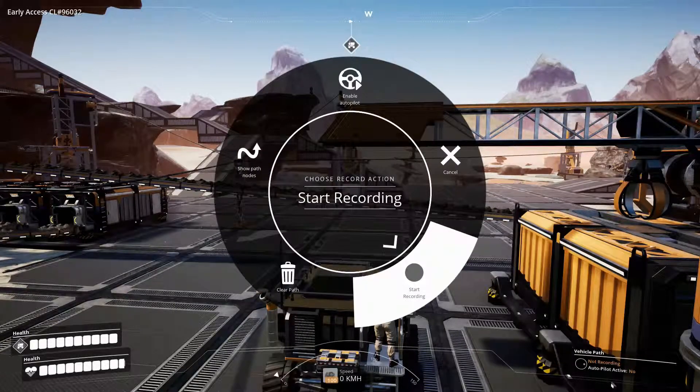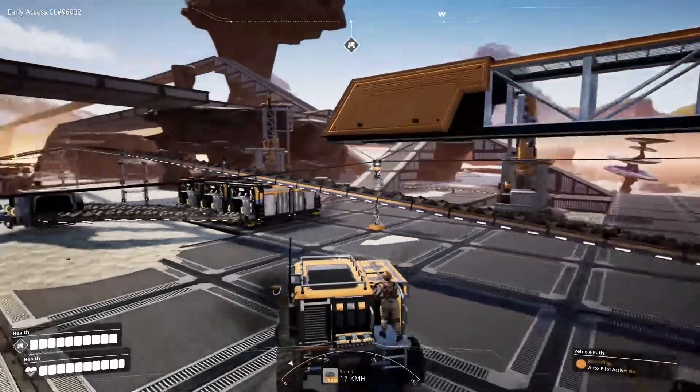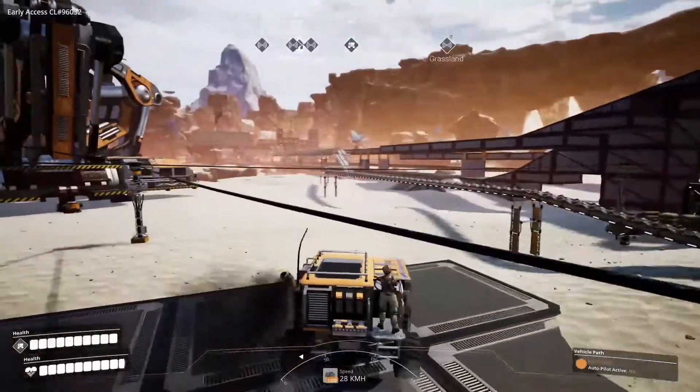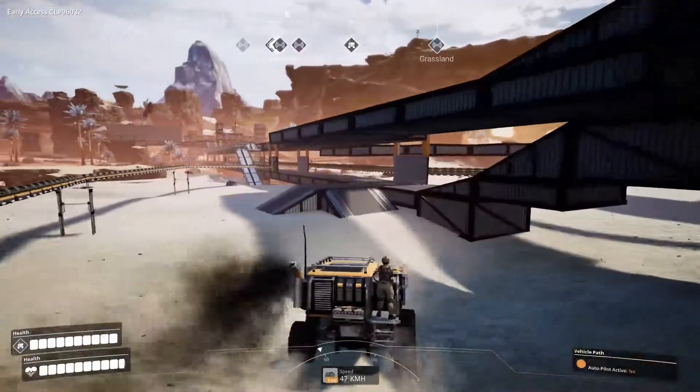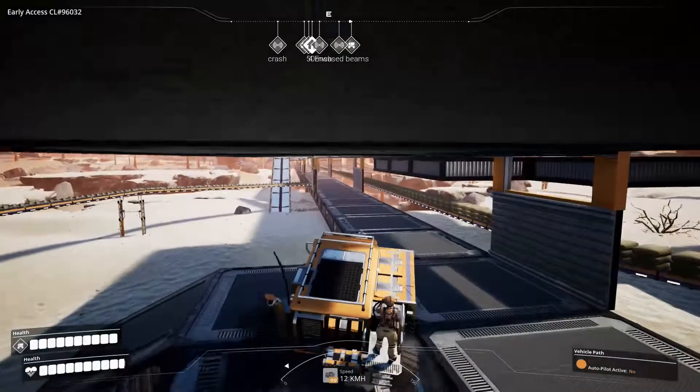All you've got to do is hold C, go to Start Recording, and then drive the path that you want to take. You want to make sure that this path is free of obstructions.